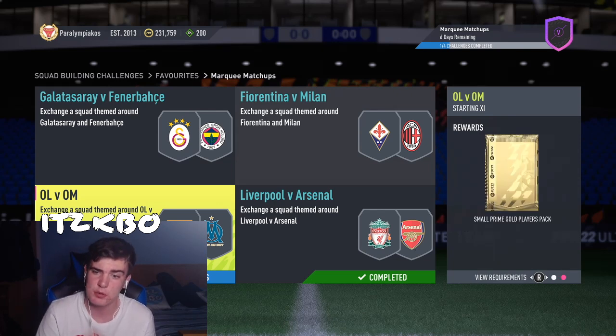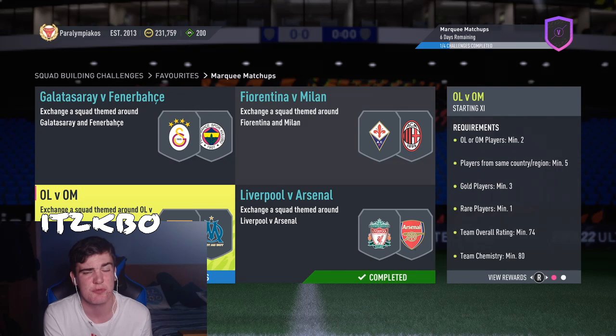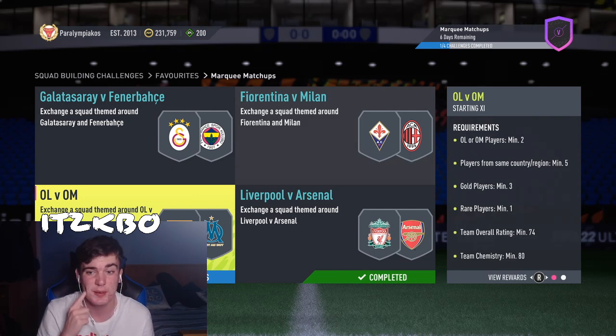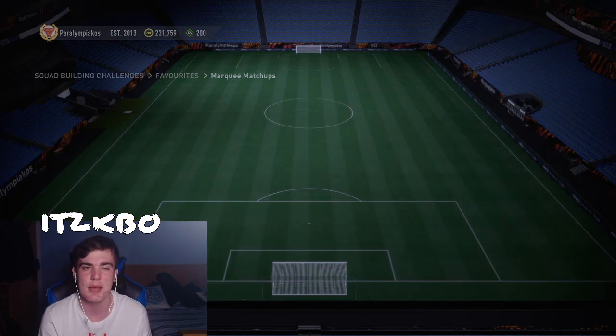You get a small prime gold players pack — three rare golds and three non-rare golds. It's not the worst pack actually; it's quite a good one. You see two players from those clubs — that's the main issue here. Five from the same region wasn't really an issue. You need three gold players; we've got four because we need to get a 74 rating, and then we've got a rare and 80 chem.